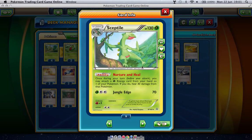I'm running a 4-2-4 line of Sceptile with Nurture and Heal. Once during your turn, before your attack, you may attach a grass energy card from your hand to one of your Pokemon — if you do, heal 30 damage from that Pokemon. So it actually has two uses: it heals damage and it also accelerates. You can get three, maybe four Sceptile going, and then just start loading up Trevenant with three, four, maybe five energy each to start Wood Blasting our way to victory.